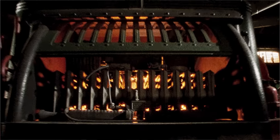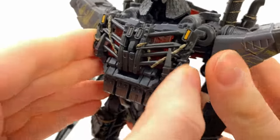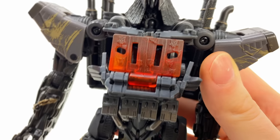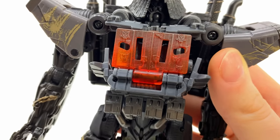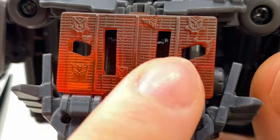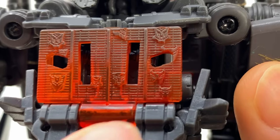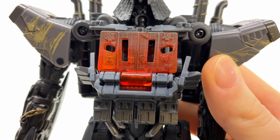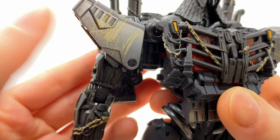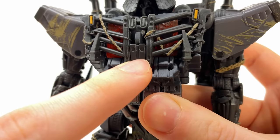Scourge looks as though he's going to have some kind of internal furnace going on inside of him — in the movie I think he's going to illuminate some kind of fire from within, and they've done a great job capturing that. You can remove this chest piece; it's a separate piece that reveals additional details such as the factions of those he kills. Scourge is essentially a trophy hunter — once he kills a victim, he takes their faction insignia and stamps it on himself. You can see Decepticons, Autobots, some Terracons, and some Maximal insignias. There are also some that kind of look like IDW Wrecker insignias. Really looking forward to seeing how that plays out in the movie.